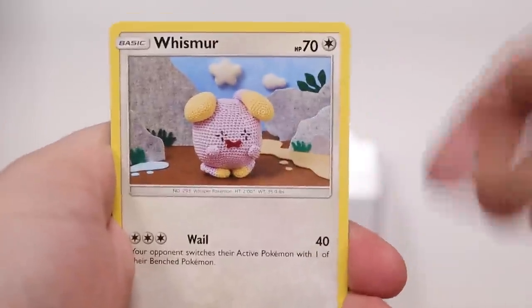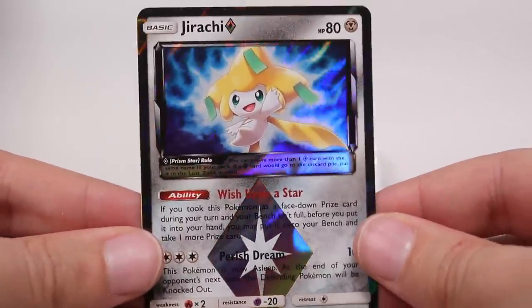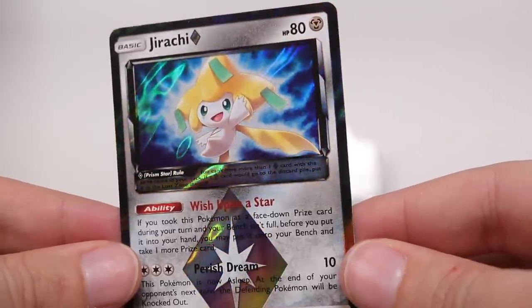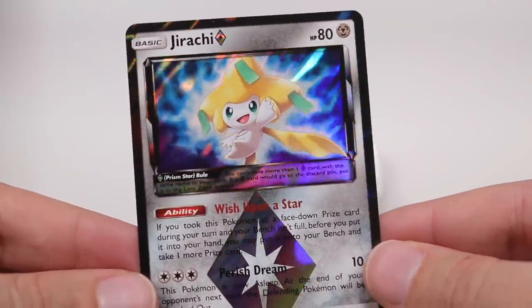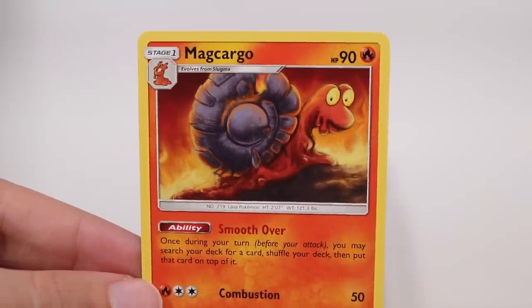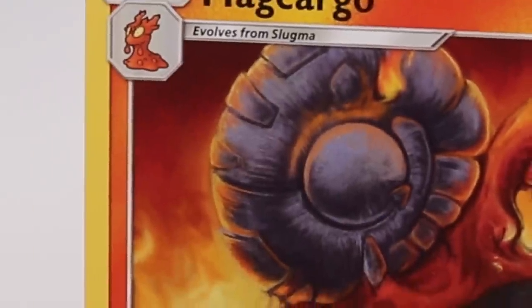Shuppet, Sneasel, Wishiwashi. Oh! Jirachi has a prism! Man, that's so cool! Please tell me that's actually viable or something — that's so sick. And then on the very end, Magcargo with a very big shell — doesn't look happy about how big it is either.